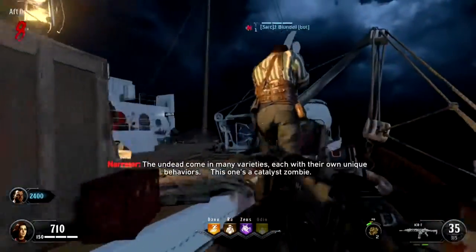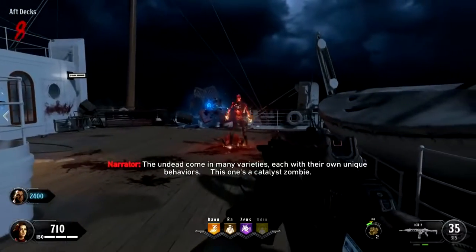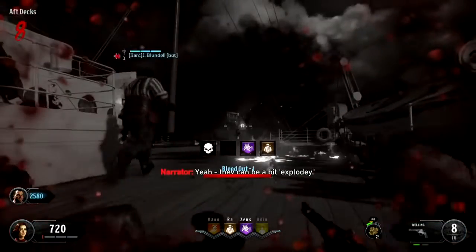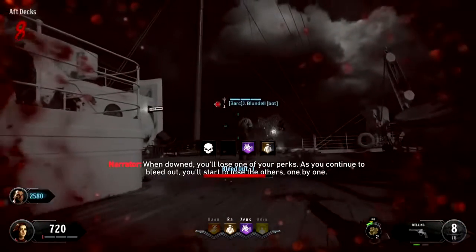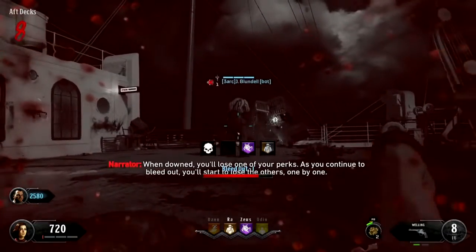The undead come in many varieties, each with their own unique behaviors. This one's a catalyst zombie — they can be a bit explodey. When downed, you'll lose one of your perks. As you continue to bleed out, you'll start to lose the others one by one.